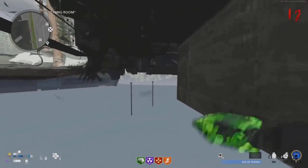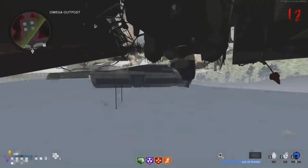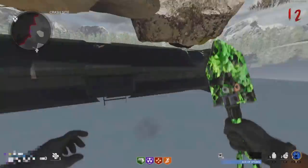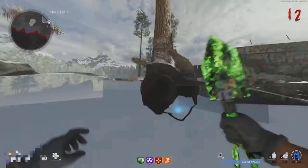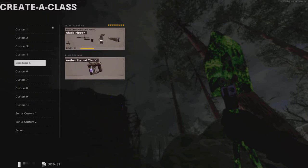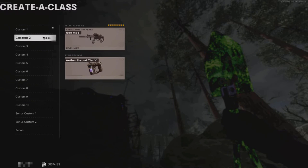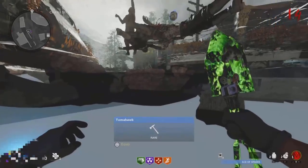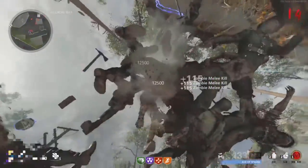For this next part, go prone and follow exactly where I go. It's crucial that you go over here. Once you get over to this portion of the map, come over to this exact same spot. Then jump once and all the zombies will come over to this spot. From here, you can just keep killing them without getting hit at all.